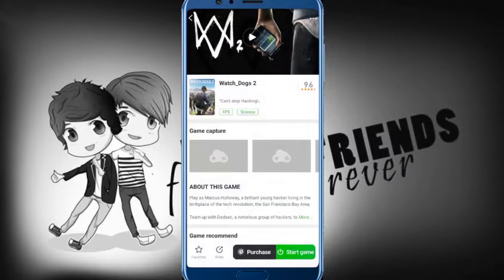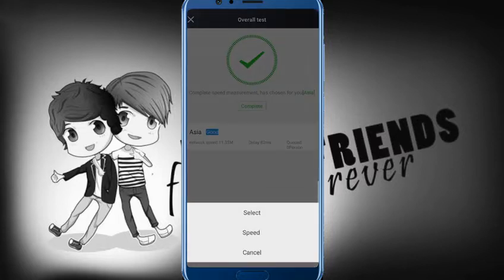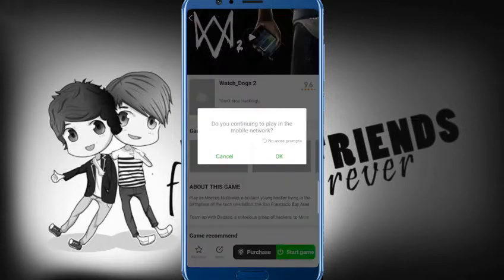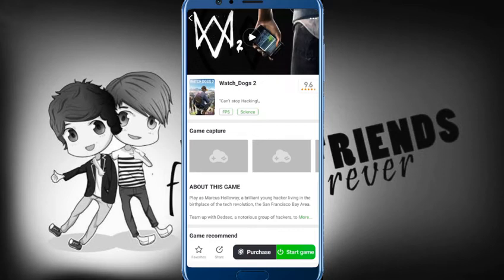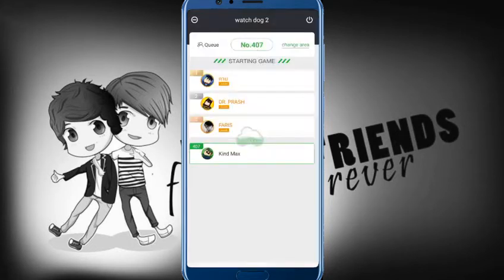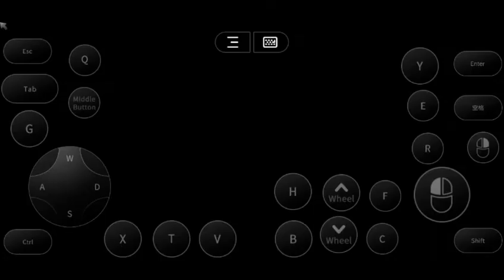If you want to load the internet speed, you can click the ACA server. You can select the ACA server and choose it. The ACA server is 1,500 or whatever. You can click the ACA server and press it.